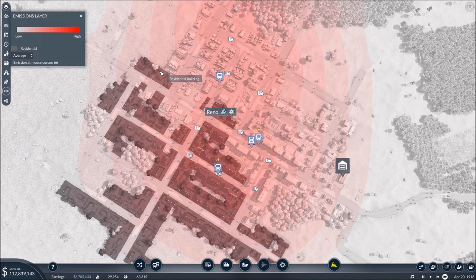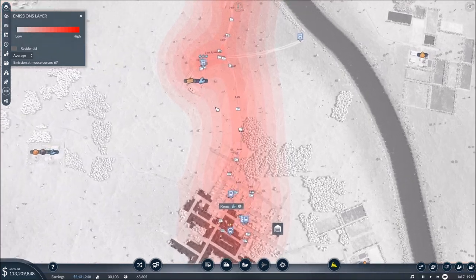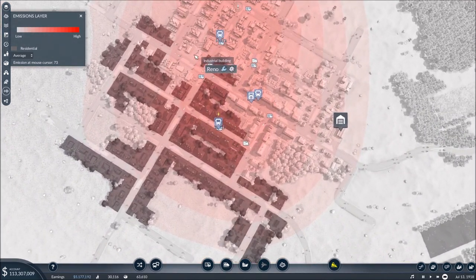If you look in the top left-hand corner, you'll see the emission at mouse cursor at the bottom of that pop-up window. If we move away from the city a little bit, we're down into the mid-40s. But if I come back into the main part of the city, we get up around the mid-70s. That's coming from a lot of bus-type traffic I've got running through the city, and also some cargo running along a route right through the center of the city that is really creating the issue.